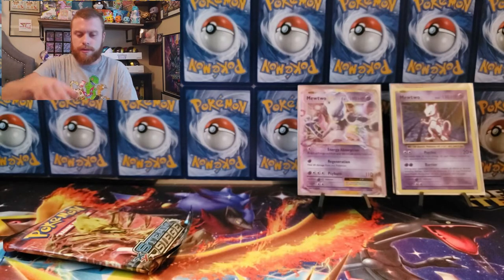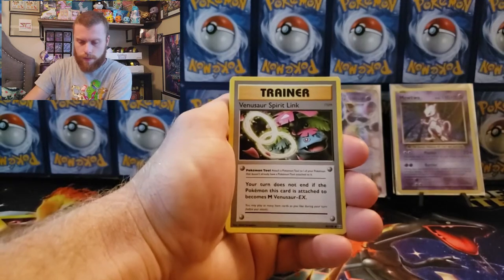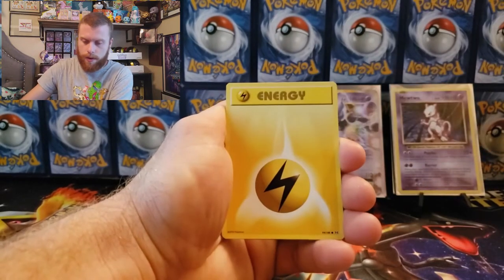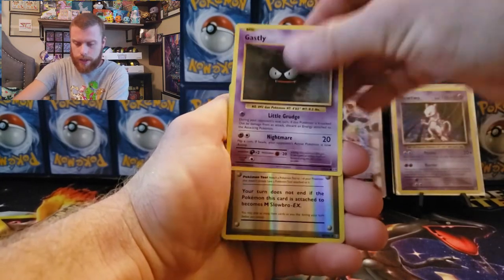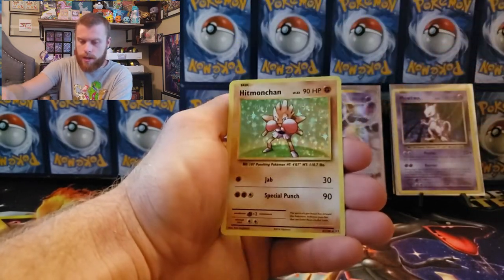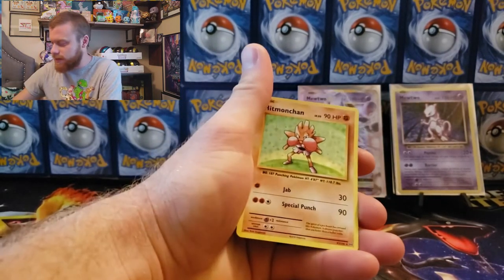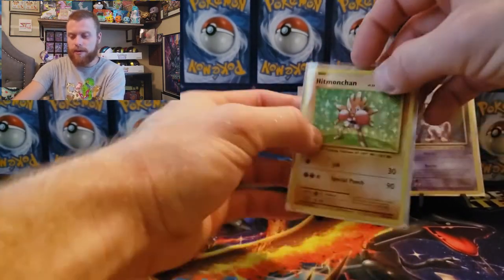Steam Siege: Charmeleon, Venusaur Spirit Link, Energy Retrieval, Seel, Magikarp, electric energy, Haunter, Gastly reverse holographic, Slowbro Spirit Link, and a Hitmonchan holographic — nice, very nice! Let's leave that bad boy up — that is another hitter, and it's from Steam Siege this time actually.